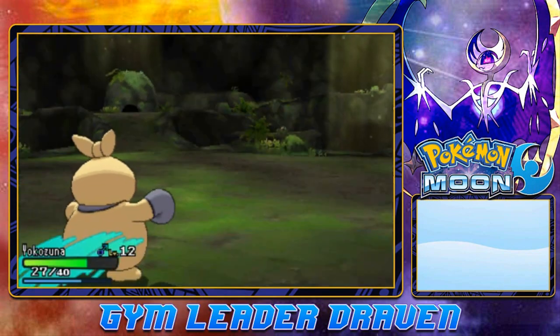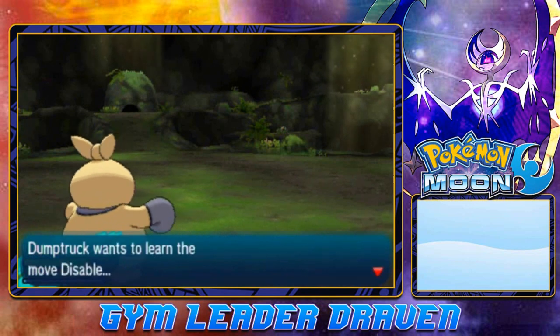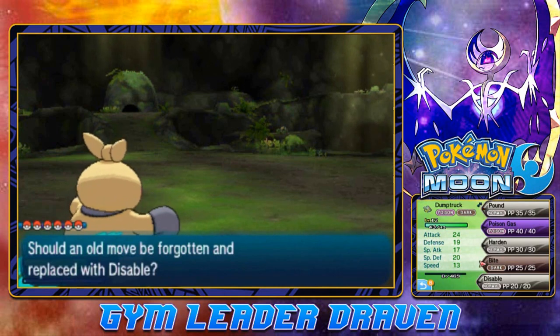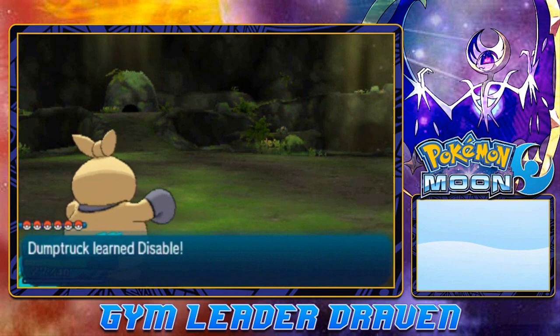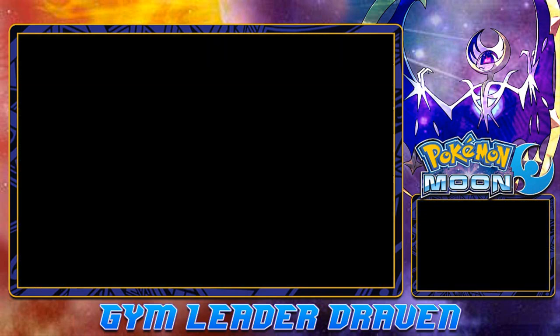Say goodbye to Rattata — eight experience points for all of us. It wants to learn Disable, so let's go right ahead. You want to take away Harden? Don't really mind — it is what it is.